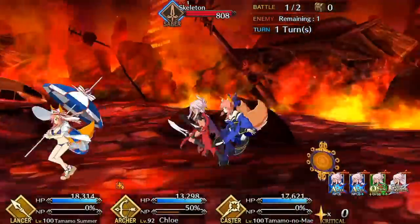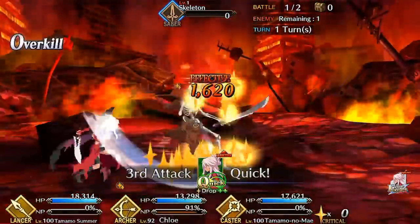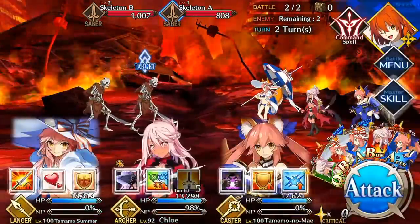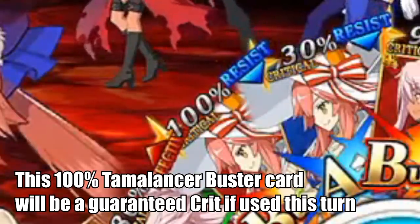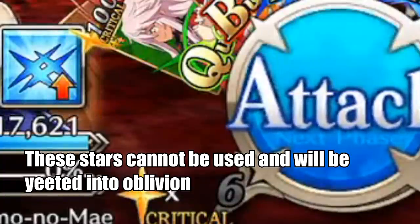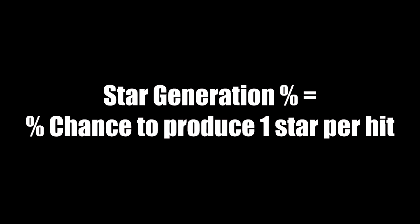For playable servants, critical hits are much more complicated, so let's start with critical stars. Your servants produce critical stars with their attacks and automatically collect them, and on their next turn the game distributes those stars to each of the 5 face cards dealt for that turn. Each star represents a 10% chance of a successful crit, which means 10 stars on one face card is a guaranteed crit, with 50 stars guaranteeing crits for all 5 face cards. Anything over 50 stars is useless, as excess stars cannot be carried over to the next turn.